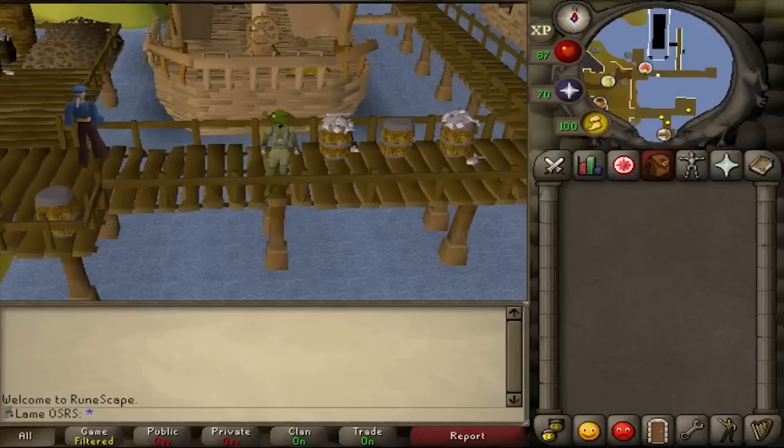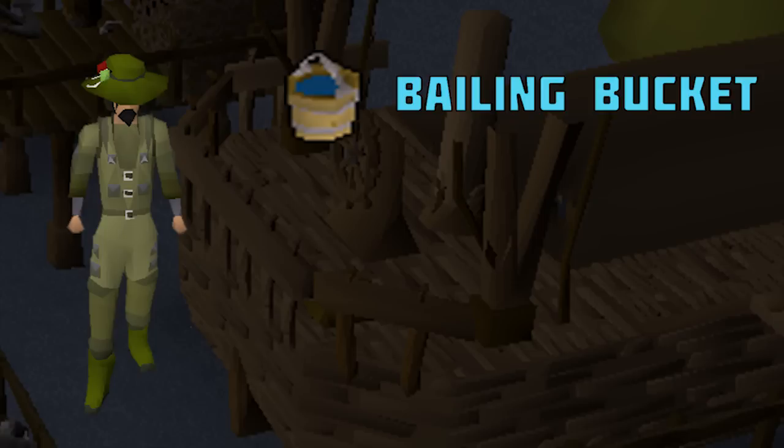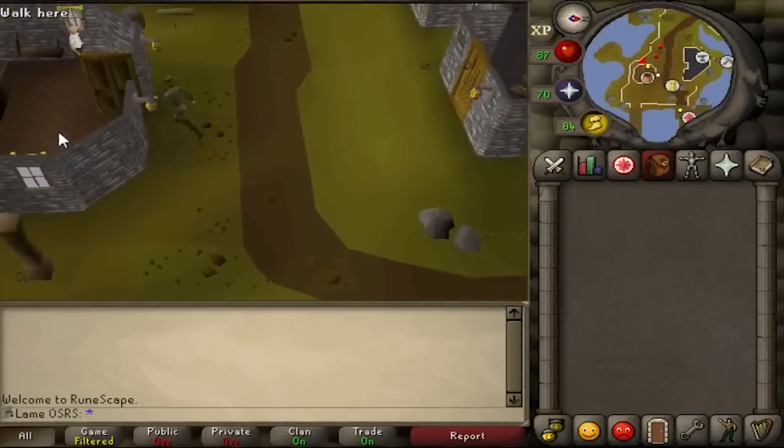The Fishing Trawler minigame. This game can be done solo or with a team, and I'll be showing you how to successfully do both. The three things you'll need are a bailing bucket, a lot of swamp paste, and some rope. All of these items can be obtained from the general store not too far away from the boat.